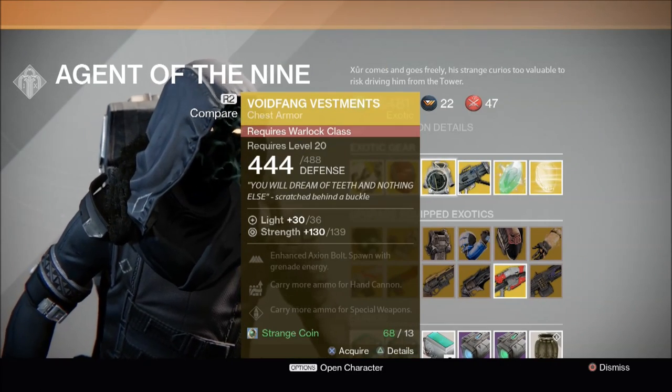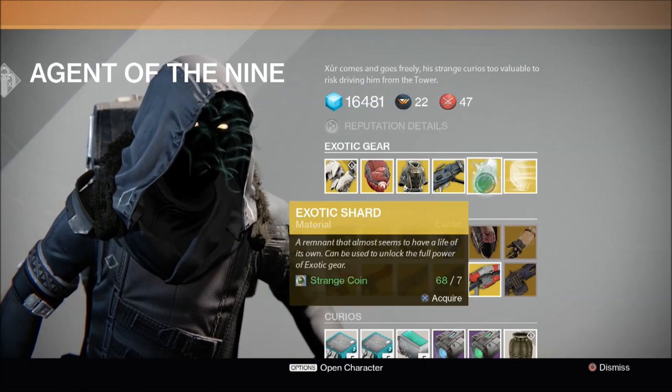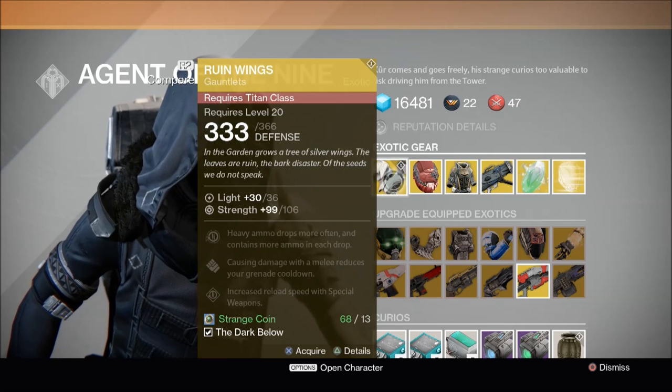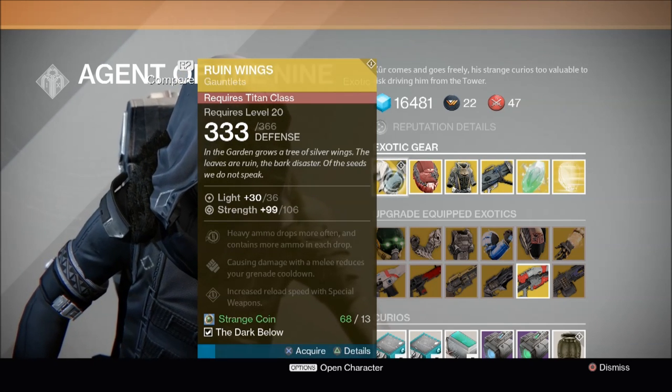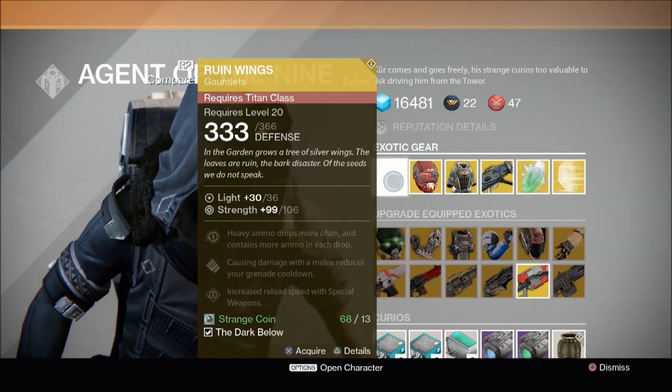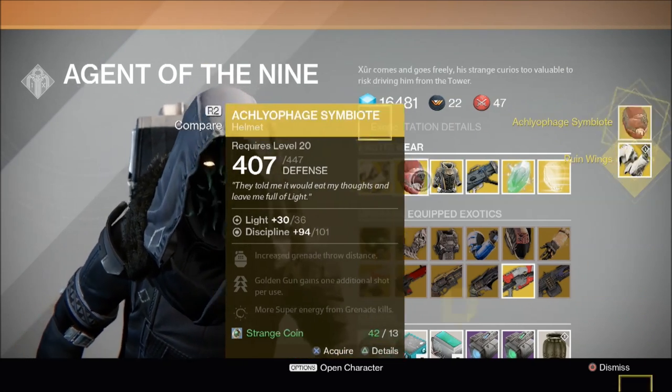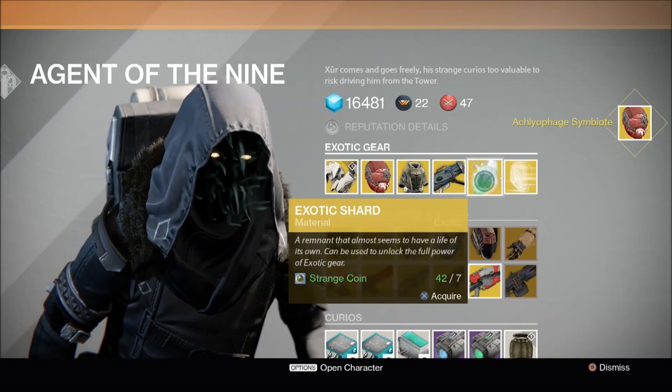Xur is also selling Void Fang Vestments and Truth, as well as Exotic Shards and Exotic Engrams. I'm going to go ahead and buy Ruin Wings — booyah! I'm also going to buy Aclefraud Symbio — booyah! And I'm also going to buy 3 exotic shards.